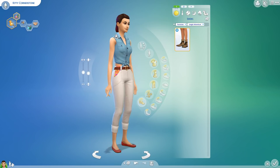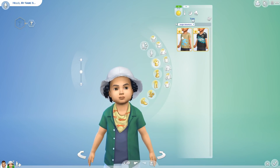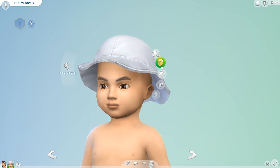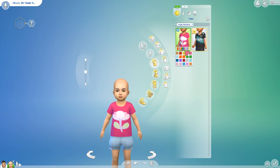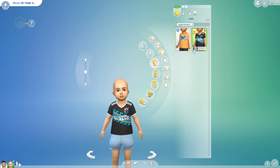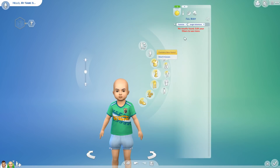Let's check out other items. It looks like we got a couple new toddler shirts — a graphic tee with many different options: a flower, a llama, a tropical leaf pattern, a butterfly, a sunshine. And then what appears to be a soccer jersey in a lot of very fun bright colors. No new shorts and no new full body for the toddlers.